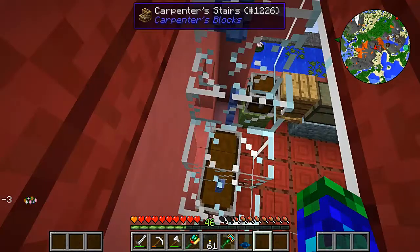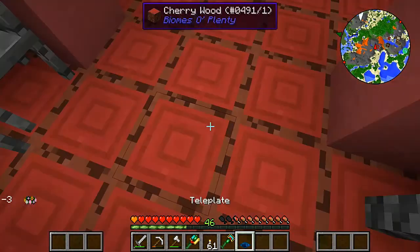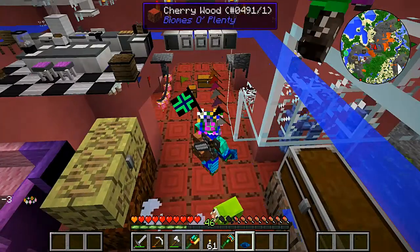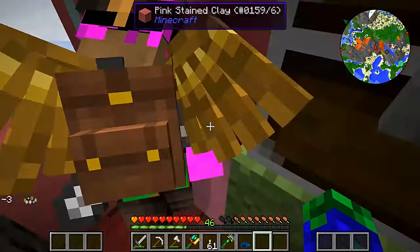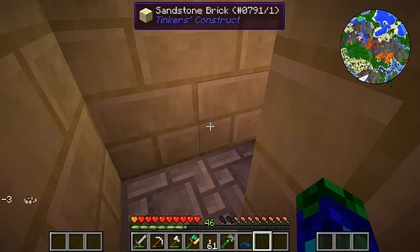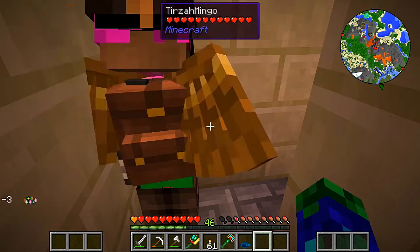Wait, where did we put the portal? Downstairs. Okay. Whoa, weird effect. Downstairs to my house? Whoa, that's so cool. Downstairs to my house? Yeah. Is it in the house or outside the house? Actually, these teleplates could be very useful. In our basement, Rexnubus. Oh, right, right. Dummy.